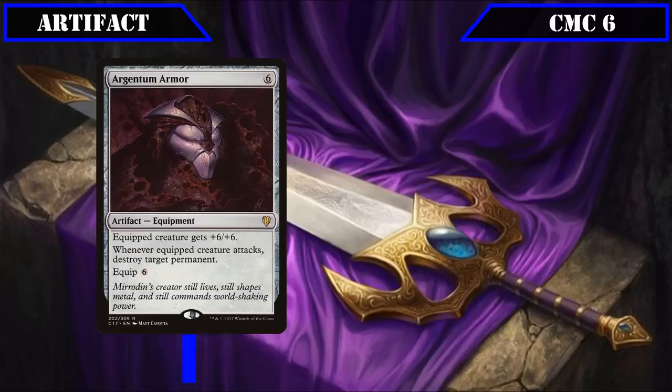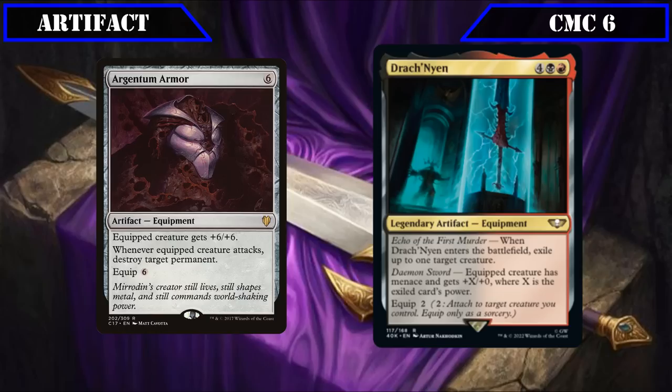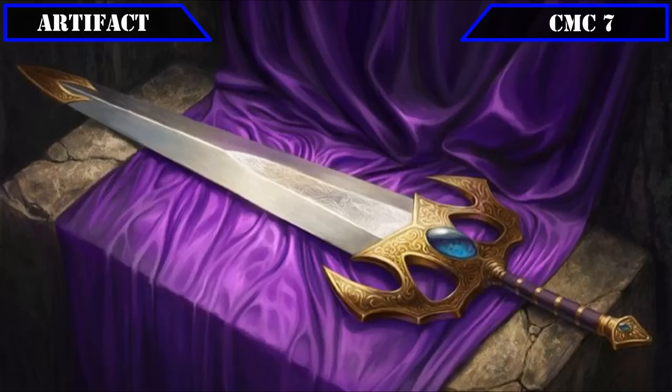Nearing the end of our artifacts, the CMC 6 slot brings us removal options Argentum Armor and Drachnion. Argentum Armor equips for 6, grants +6/+6, and whenever the equipped creature attacks, exiles target permanent. Drachnion equips for 2, and when it ETBs, exiles target creature and grants the equipped creature +X/+0 and menace, where X equals the exiled creature's power — giving our build very solid exile-based removal while also working well with Tetsuo to have him cheat out CMC 6 or lower spells or deal 6 damage to anything per swing.